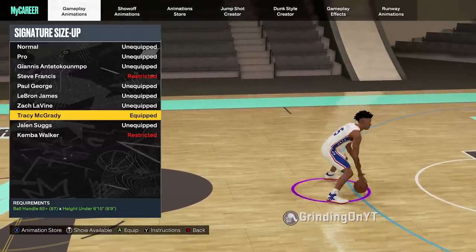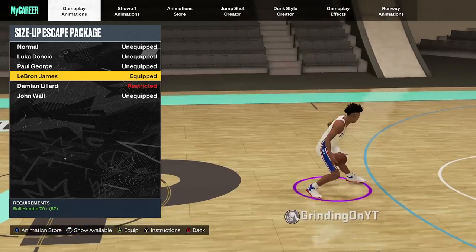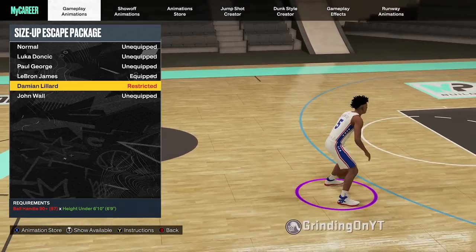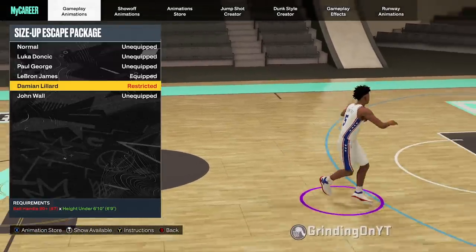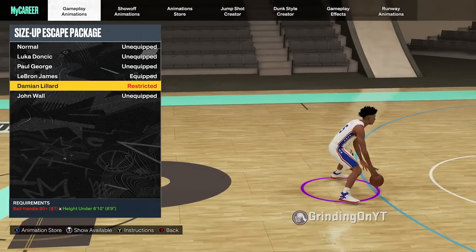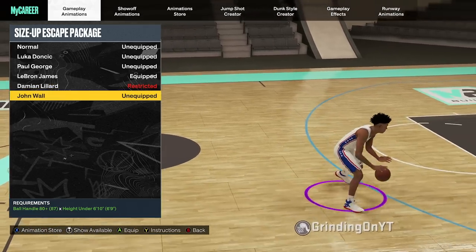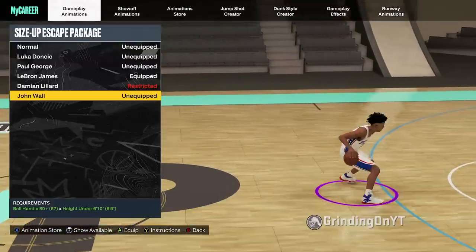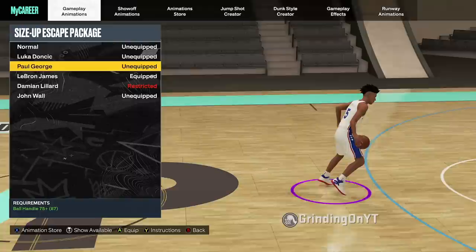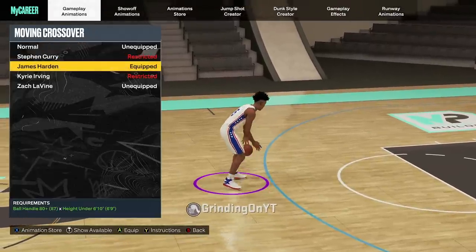For your size up escape package: if you want the super glitchy hop back and you have under 90 ball handling, you have to use LeBron James. If you're a taller or shorter player with 90 ball handling — like a 6'8 — 100% use Damian Lillard. Damian Lillard gets the same hop back but a better speed boost animation and is by far the best for people who care about the LeBron step back. If you don't care about the LeBron step back at all, your best bet is John Wall — it offers a variety of speed boosts but has no step back. For moving crossover, no question — James Harden, best in the game, extremely fast and sets up your spin back perfectly.